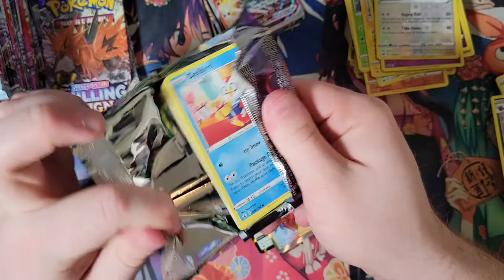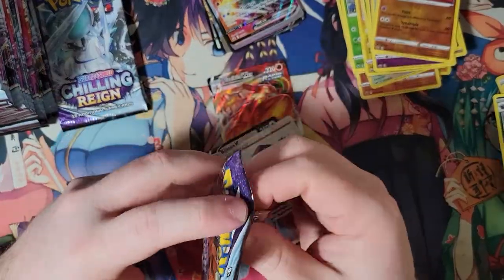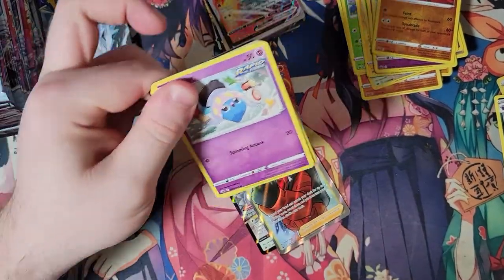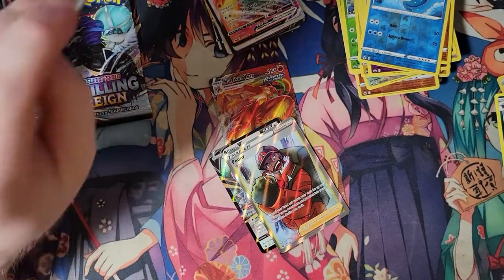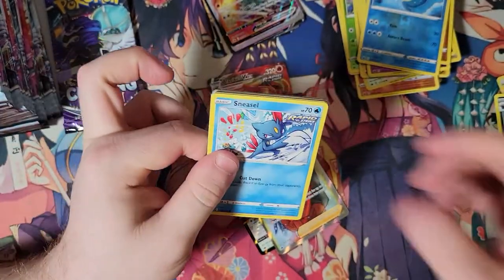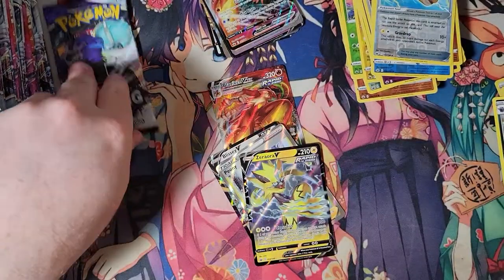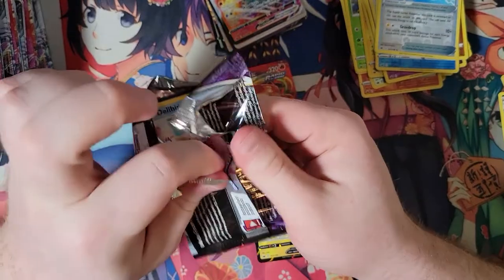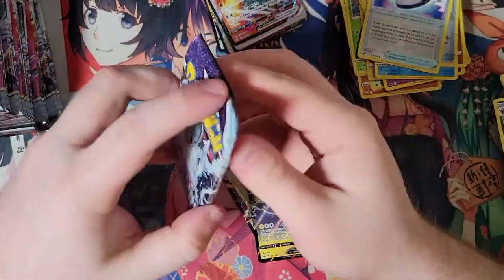A few more packs in the first half of the box. Maybe we're going to get a fourth full art trainer. Maybe we will get an alt art — that is the dream. An alt art, almost anything at this point, would be real nice. We got something — Zeraora V. Not the alt art Zeraora, unfortunately. We would really like that. In the alt art, he's just on a cliff staring into the distance — I remember it looking pretty cool.